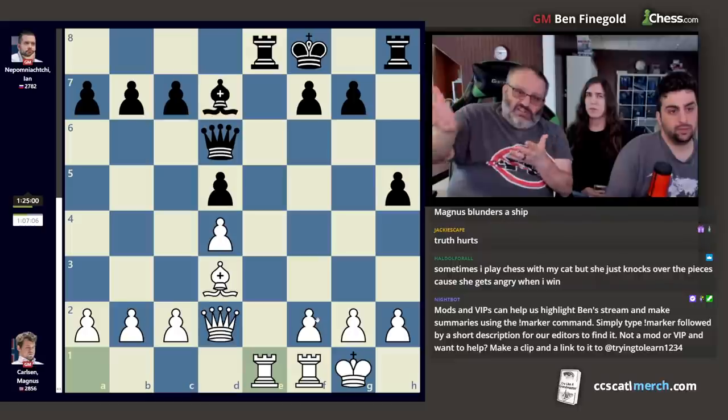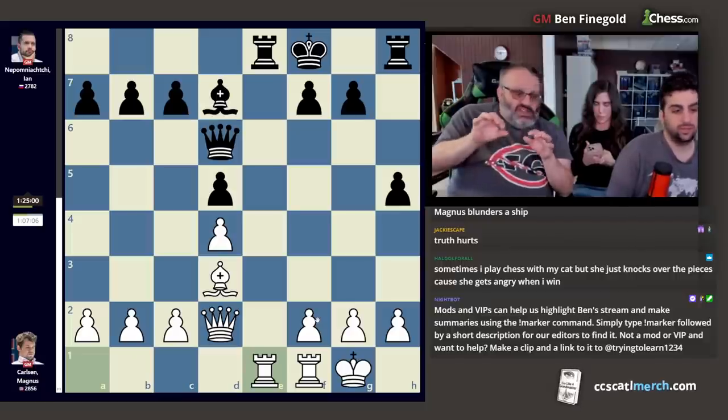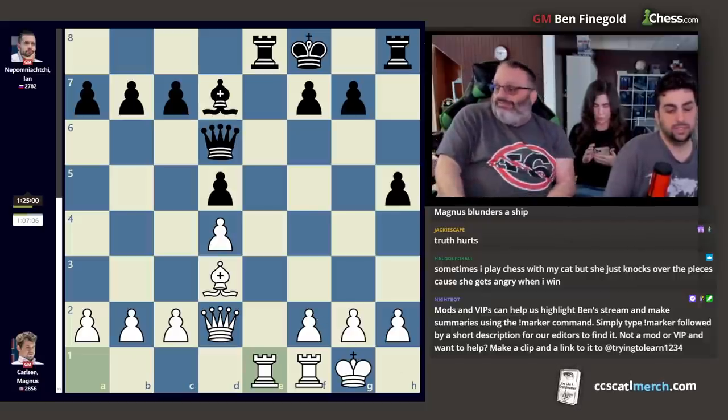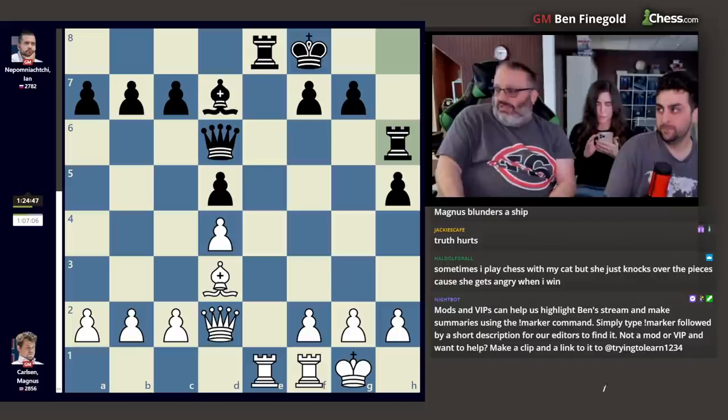Jan wants to mix it up and play crazy, which is why he played h5, king f8. But the result of that was really boring, slightly worse — which Jan doesn't like. He played rook h6. Engine does not approve. It's a rook lift, which I sort of like.